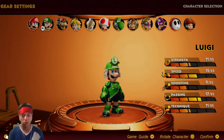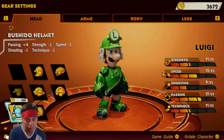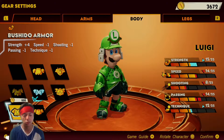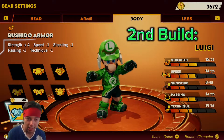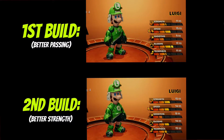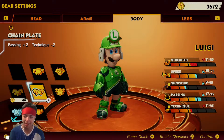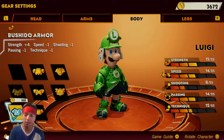If you want a beefier Luigi that's really similar to this one, just swap out the Chain Plate for the Bushido Armor. Look at that — he goes from 11 strength to 15 strength. He's a little more balanced in terms of strength and speed for the second build, even though it's just switching one piece of gear.